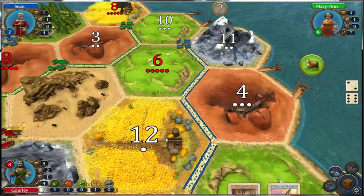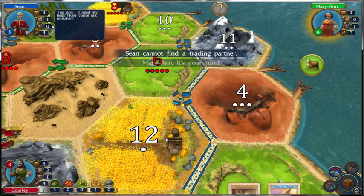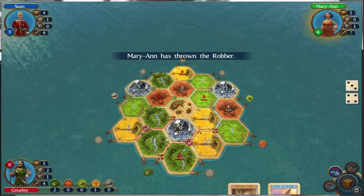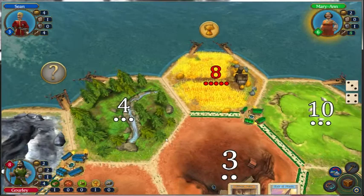As you saw, I tried to play the Year of Plenty after playing the Knight — I forgot about that. You can only play one development card per turn, unless it's a victory point. If you played any other card, you can still play as many victory points as you need to win. So you can collect like three or four victory points and then play them all in the same round.